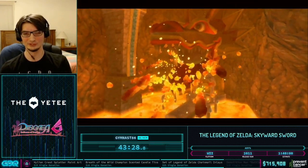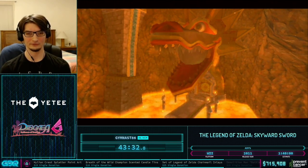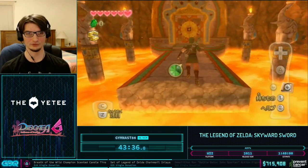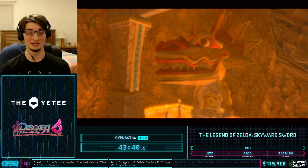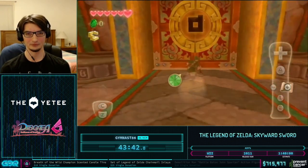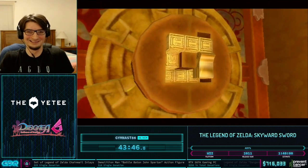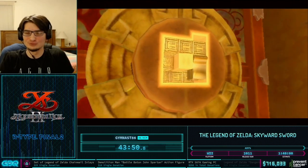Thank you guys very much for those donation messages. We just got the boss key after climbing up some slopes, and now we see the boulder that actually is the boss — Scaldera — go into the mouth of the dragon to be carried into the boss room. Everyone's favorite boss.